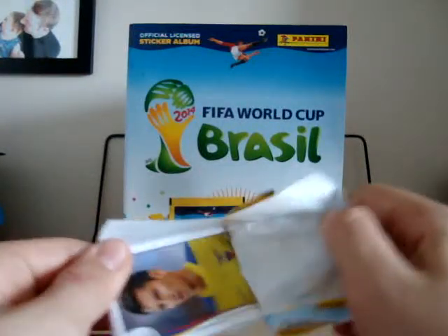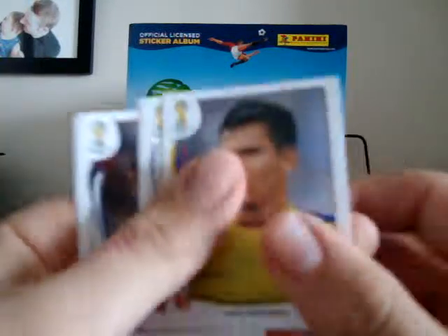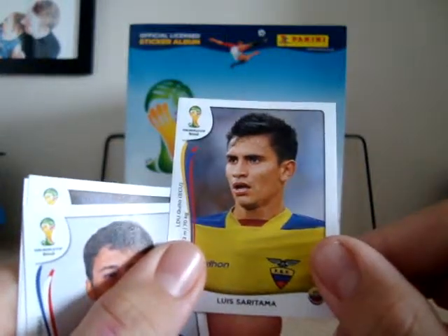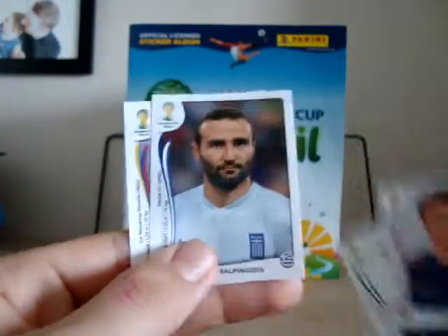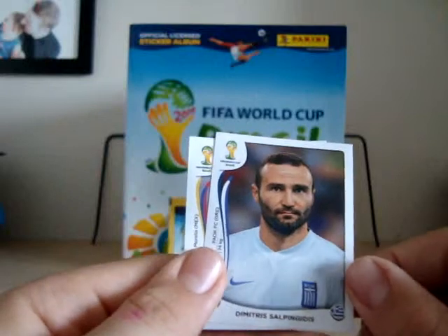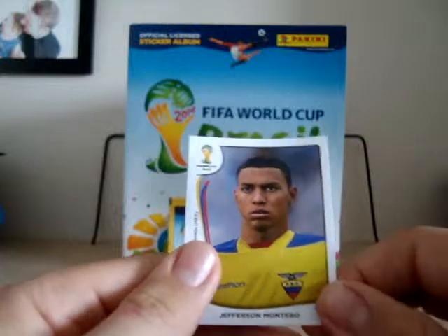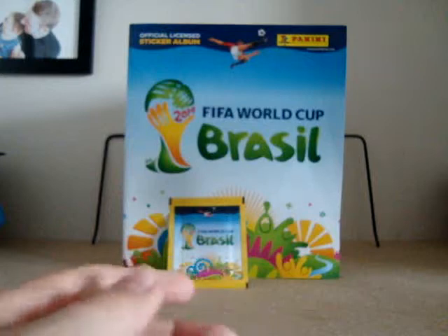In this video I'll leave a link to the last video, as I did in the first one. Alright, so first, let's move that out of the way. We got Luis Stama, Matt Bezler, F.A. Ambrose, Dimtras Sal-Dias, and Jefferson Montero. So there we go, that's the first pack.